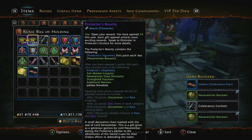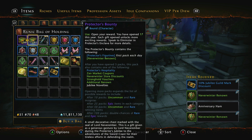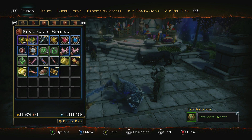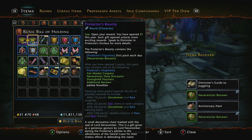At 25 we get Epics, and at 50 we get extra ones with Rares and all sorts. We've got Minor Labor, the Buffet, Anniversary Ham, 10% Jubilee, Guildmark Discount. So this is what we want — the sorts of things which are discounts, vouchers, all sorts. Those are going to be great.